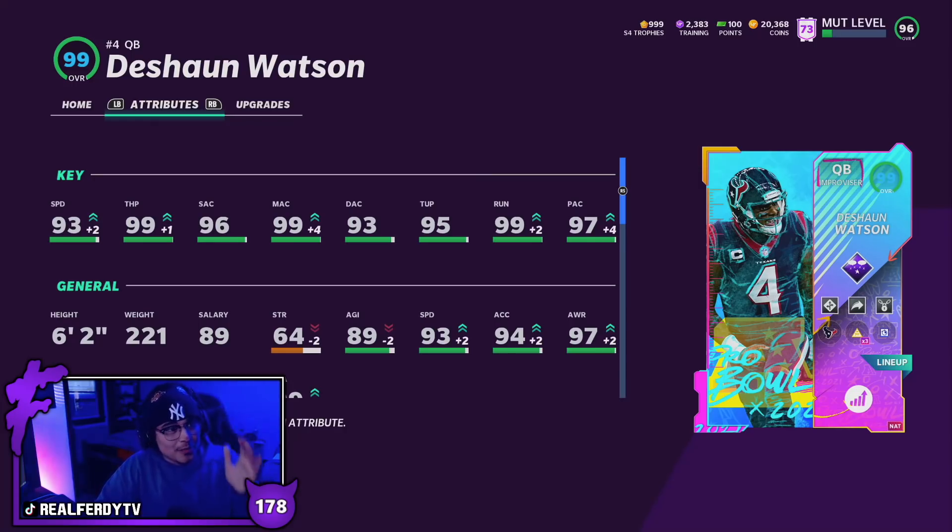This is the man I literally sold my soul for — as you can see, 20K left in the account. This card was very, very expensive, definitely the most expensive card I've ever done a gameplay on. But yeah, this DeShaun Watson card looks absolutely ridiculous: 93 speed, 99 throw power, 96 short, 99 mid, 93 deep, 95 throw under pressure, 99 throw on the run, with a 97 play action. Today we're rocking with full play fake and full sprinter on Watson, putting him to a 99 overall.